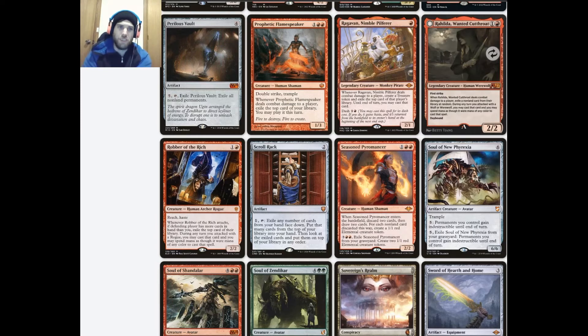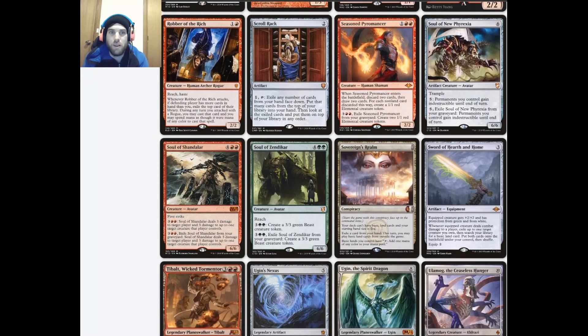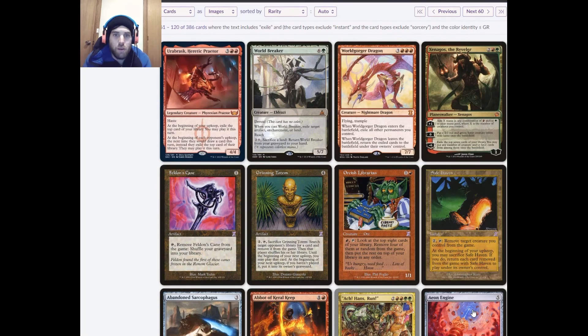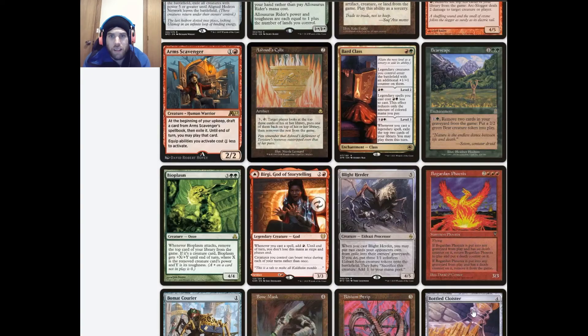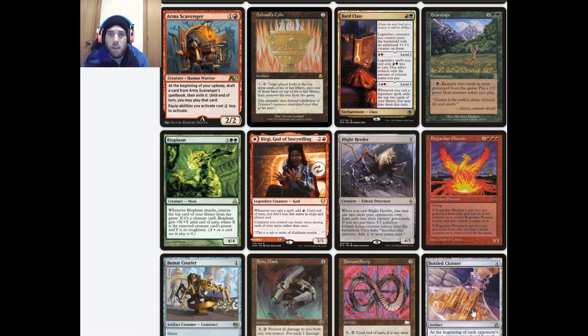Robber of the Rich is still holding some value, I think. The new Urbrask is pretty good. Bard Class could actually be okay — leveling it up to the final level is a lot of mana, but late game it could be worth it. Reducing the cost of your commander and letting it enter with a +1/+1 counter are both nice.